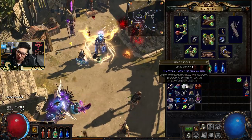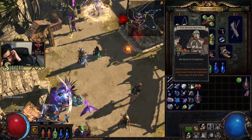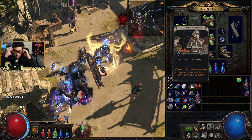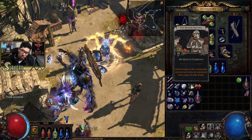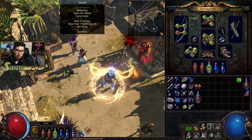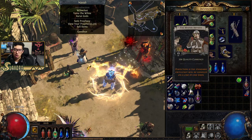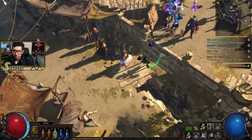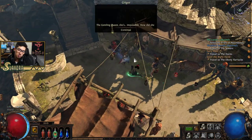We'll save certain flasks for specific areas. I just got a Divination Card — I didn't even notice. These are cards where you have to complete a stack. This one is like 1 out of 5, and when you complete it you can take it to Navali and trade in your cards for something else. That's something we'll show later once we have the full stack.